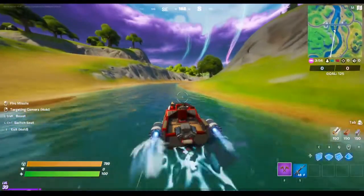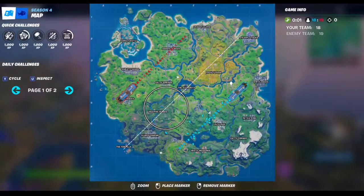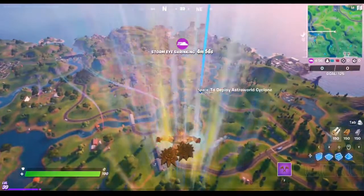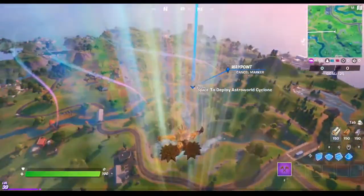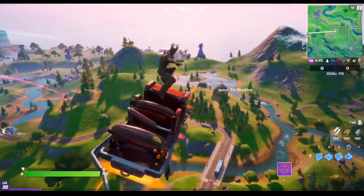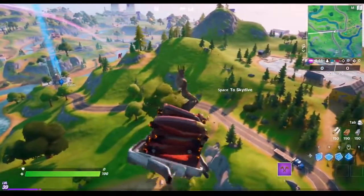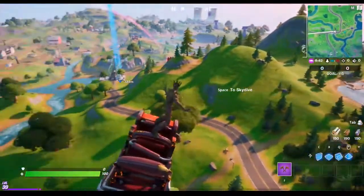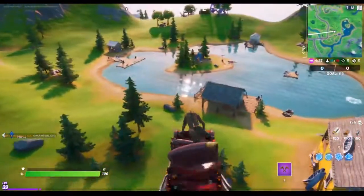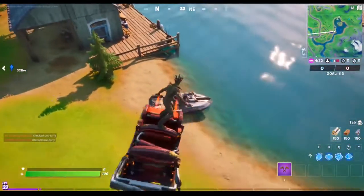The next bridge is this one, right underneath Frenzy Farms. We're gonna need the boat, and I'm pretty sure we can just get the boat from this fishing spot — it's the closest one. We just have to drive over land a little bit. That's the bridge, and this is where we will get our boat.